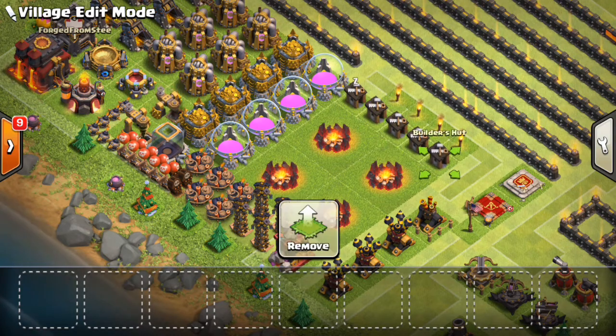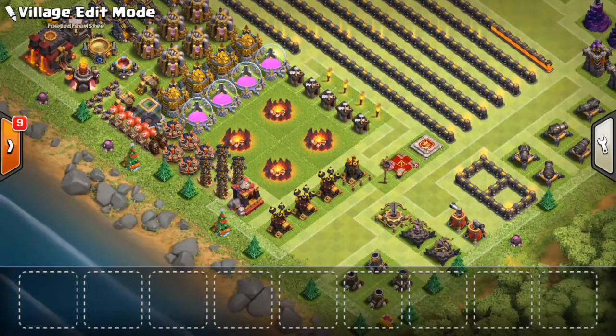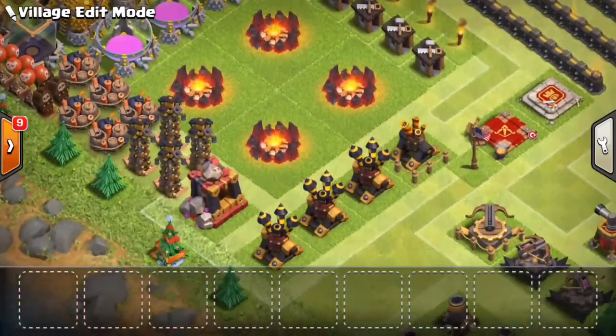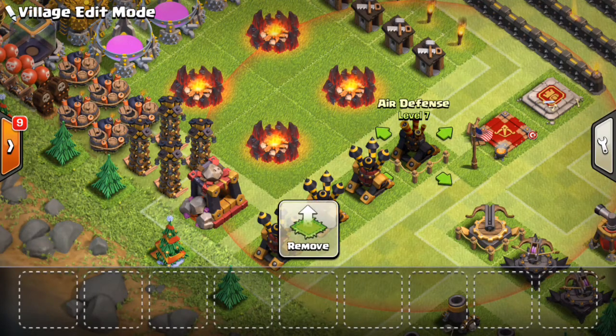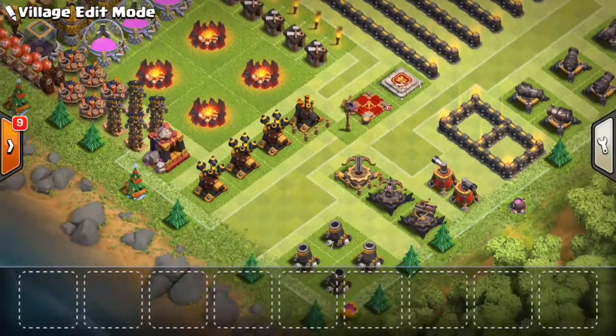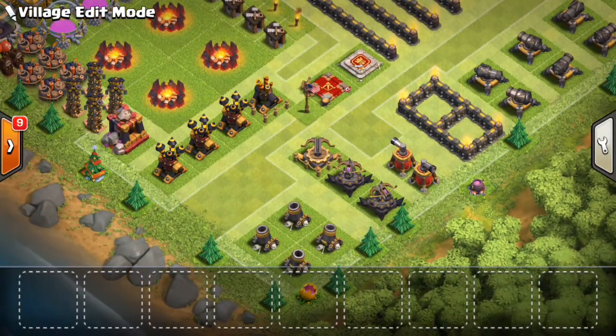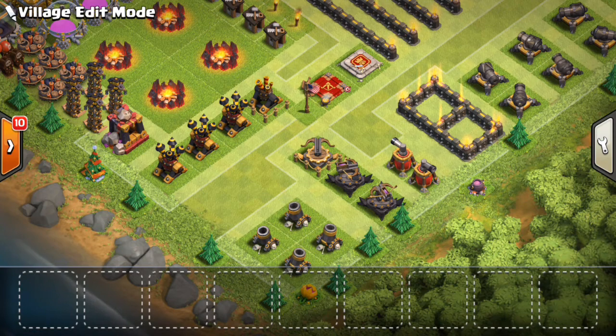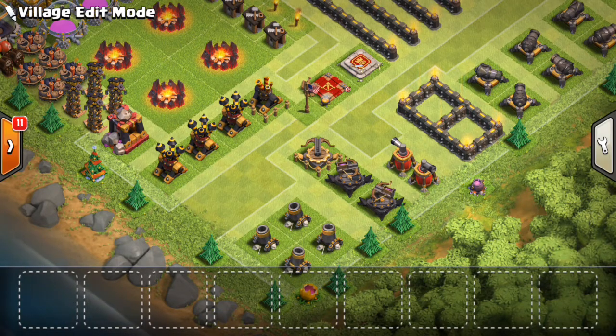The builder huts are obviously done since you can't upgrade those. I have three of the Air Defenses maxed out for Town Hall 10, and this one has about a day and a half left — so I'm actually gonna have a free builder here pretty quick. I also dropped the third Expo that you get at Town Hall 10 and right now it's level 2, so it is going to Town Hall 9 max. The Expos are probably going to stay there for a while as I want to be a lighter Town Hall 10.